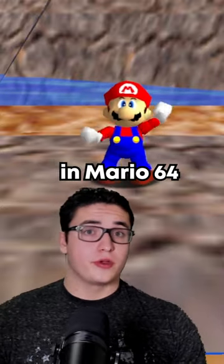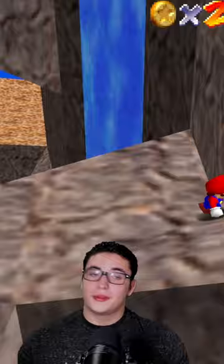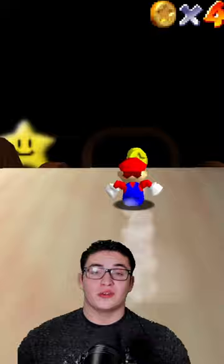Here's a speedrun trick in Mario 64 that you can do after watching this video. So in Tall Tall Mountain, normally you have to go up the mountain, come all the way over here, and then jump inside the mountain. Then you have to go down the mountain slide, which takes forever.